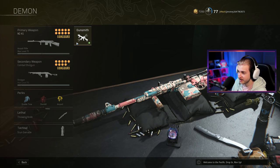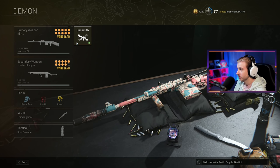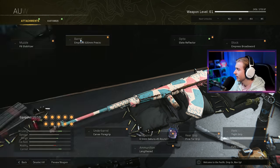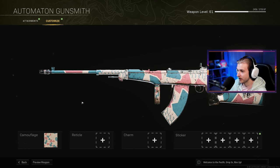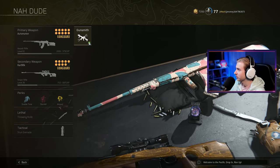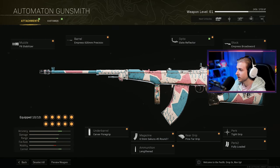I've been working on my NZ — that was the rifle I was going for. I almost have it gold in Vanguard. But I tried out the Automaton and it is really, really good. So this is the class we're gonna be using today — the Automaton with these attachments.